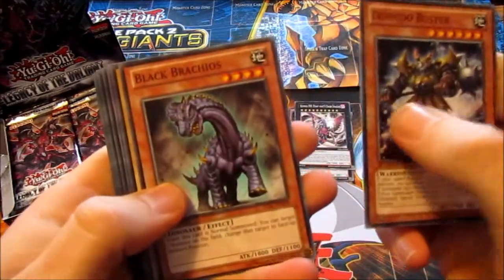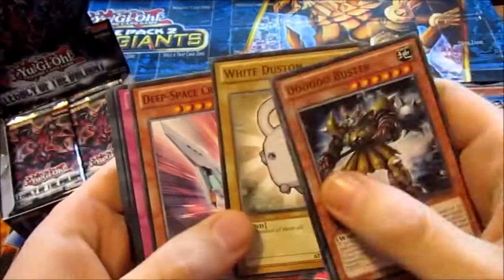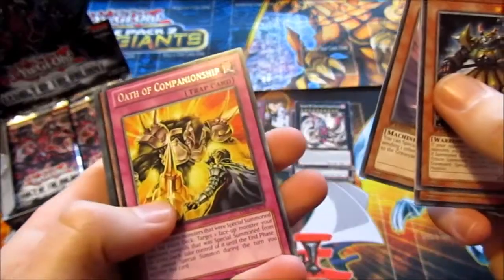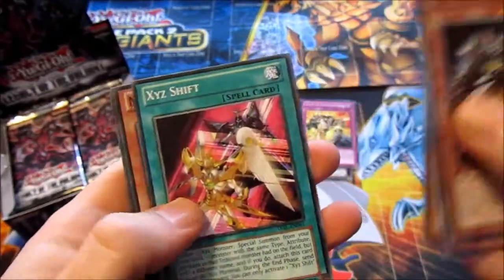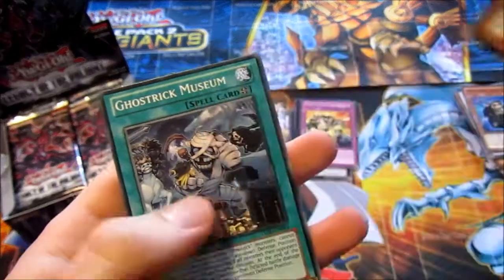Dodo Dodo Buster, Black Brachios, White Duston — that's a short print, I'll have to look it up. Deep Space Crusader Nine, Oath of Companionship Rare, Kalantosa, Mystical Beast of the Forest, XYZ Shift, Maggio Sheldon, Gold Street Museum.